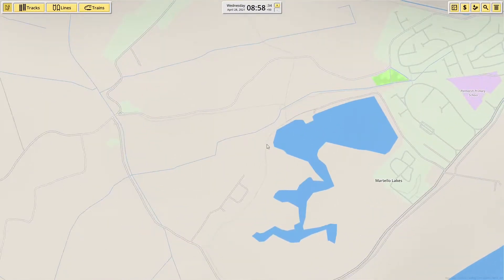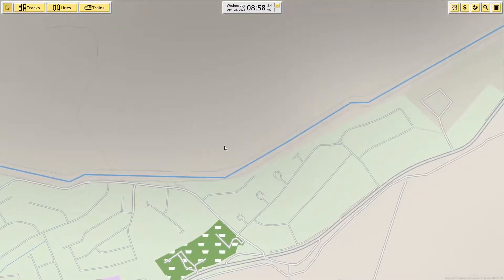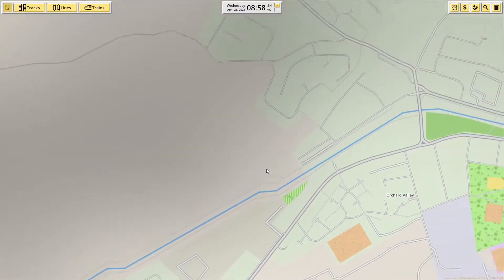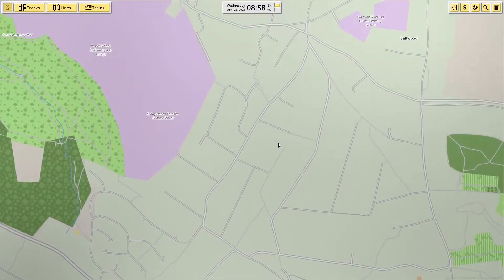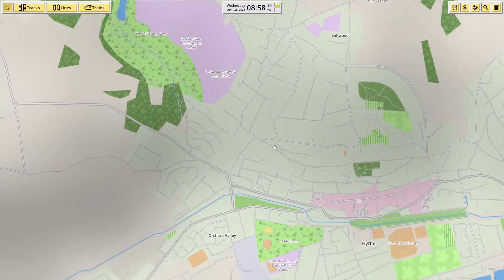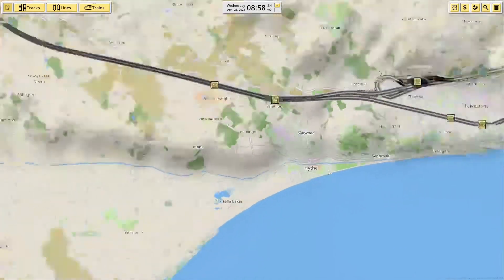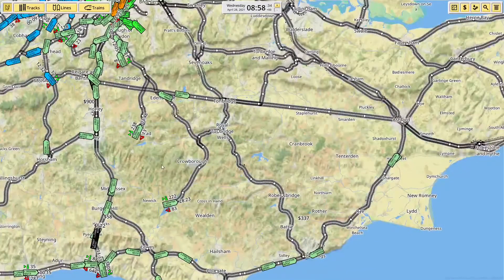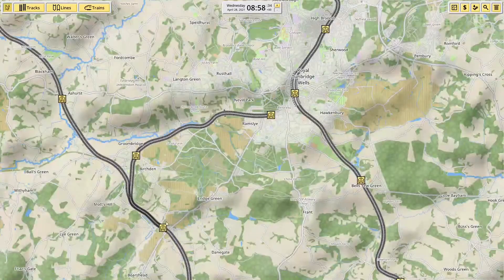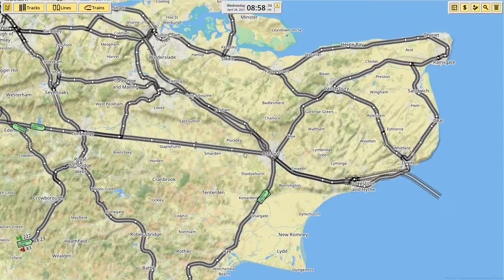But I couldn't tell you where it is in Romney. I reckon it comes up here — maybe in Hythe. It comes in like this, maybe up here, round the top, maybe into there. Who knows, I'd have to look at a map. I don't know where the heritage railways are in Kent either — I know there are some but I don't know where they are.